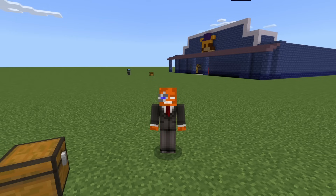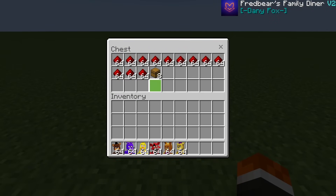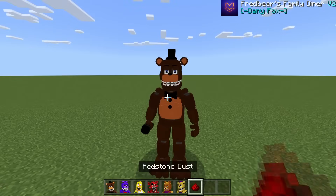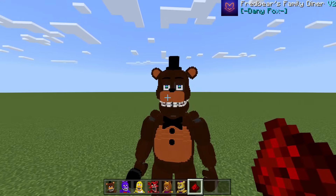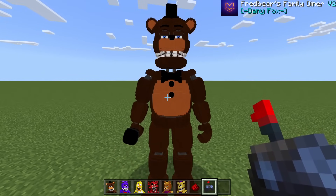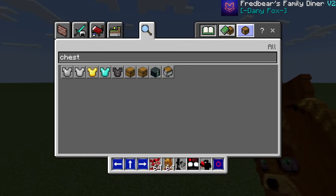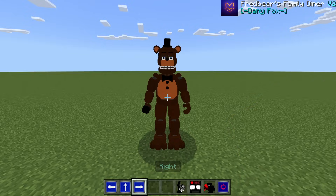For the last part of the add-on — you are able to control the animatronics. To do this you need redstone. Place down Freddy Fazbear, feed him redstone dust, and his eyes flash green — he's activated. Then type the command '/give @a df_control' to get the control device. Right-clicking Freddy gives you a whole inventory of controls: left, move, right, showtime, camera, attack, and off.